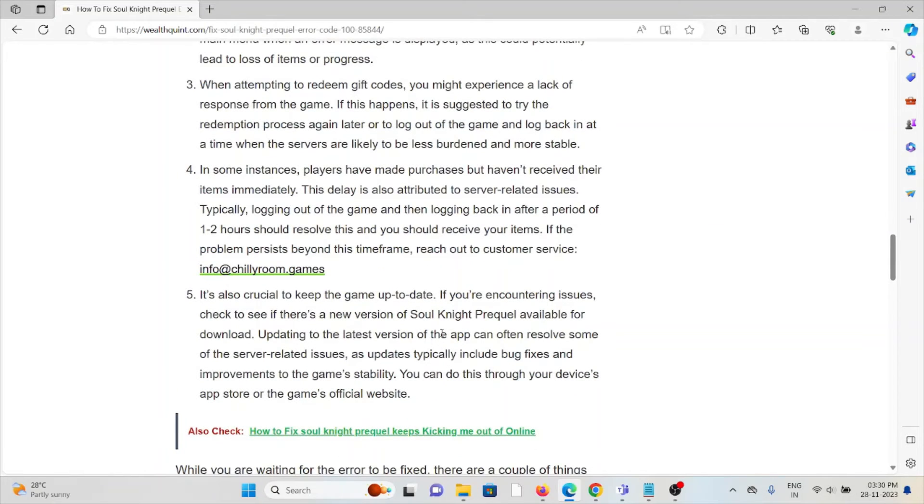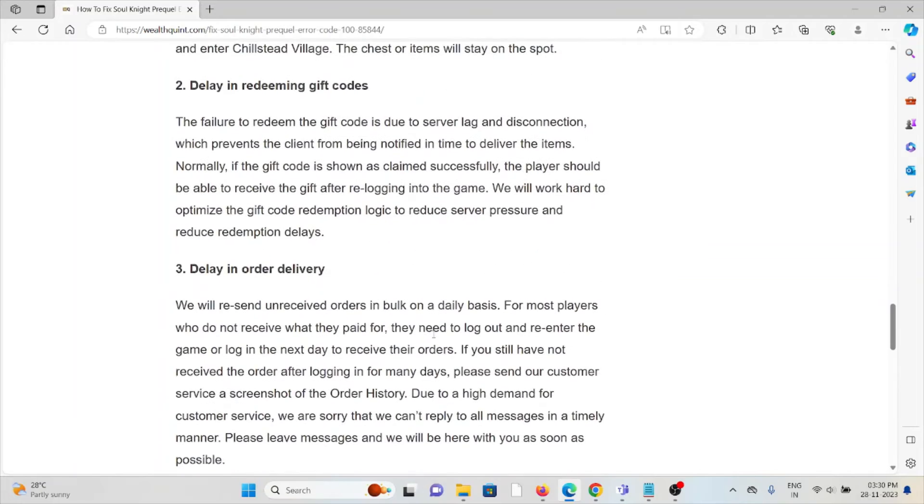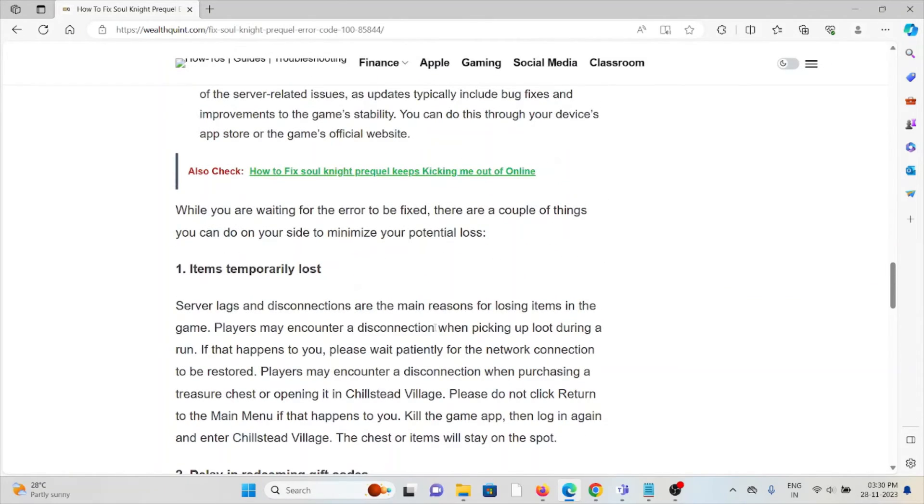It's crucial to keep the game up to date. If you are experiencing issues, check to see if a new version of Soul Knight Prequel is available for download. Now let's look at some specific methods to fix these issues. The first method addresses items that are temporarily lost.